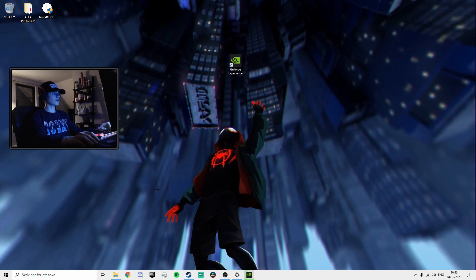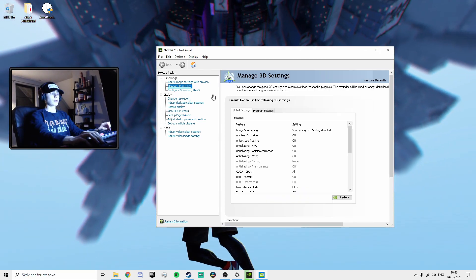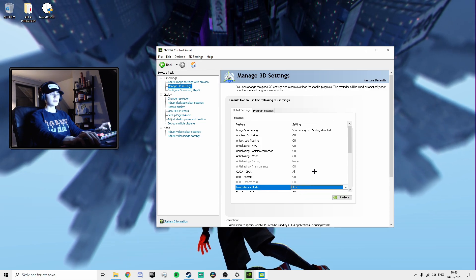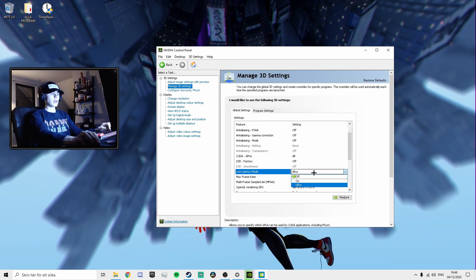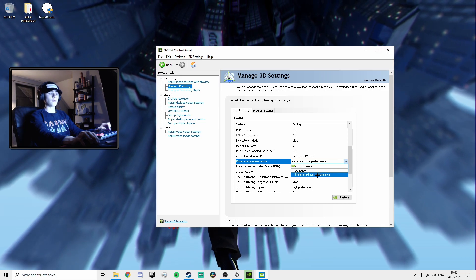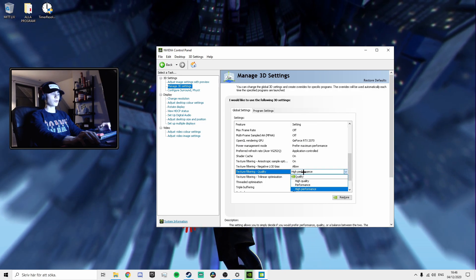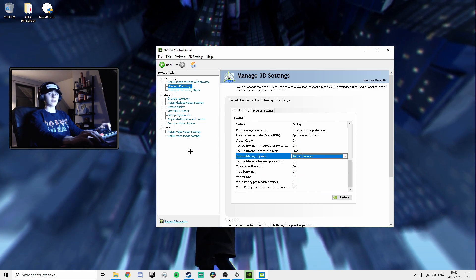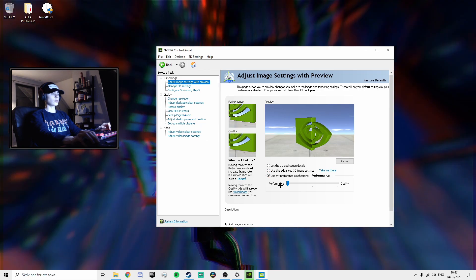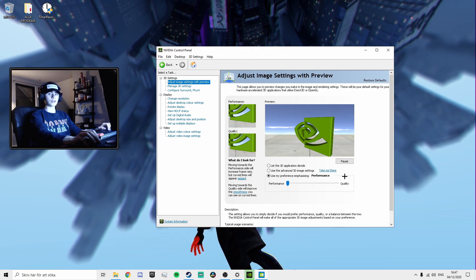For the next step we want to go to NVIDIA's Control Panel. Go into Manage 3D Settings and go to Low Latency Mode and put this on Ultra — this will reduce your input delay by a huge amount. You also want to go to Power Management Mode and put it on Prefer Maximum Performance. Texture Filtering Quality set to High Performance. Then go to Adjust Image Settings with Preview, turn this down to Performance, press Apply, and you're all set with NVIDIA Control Panel.